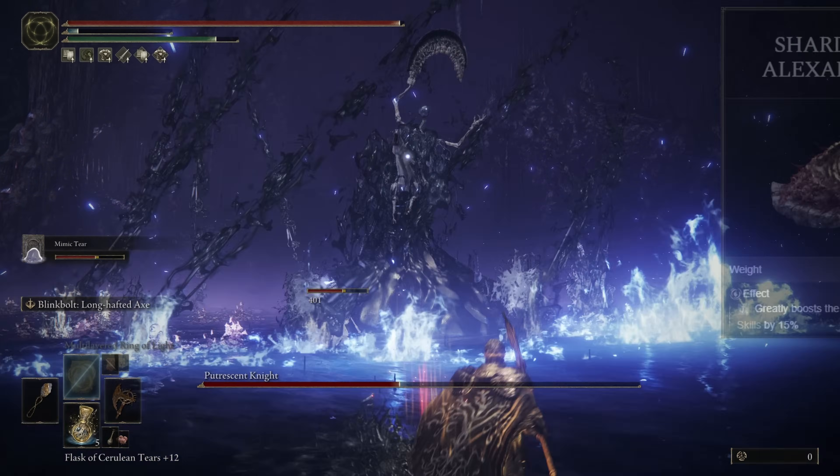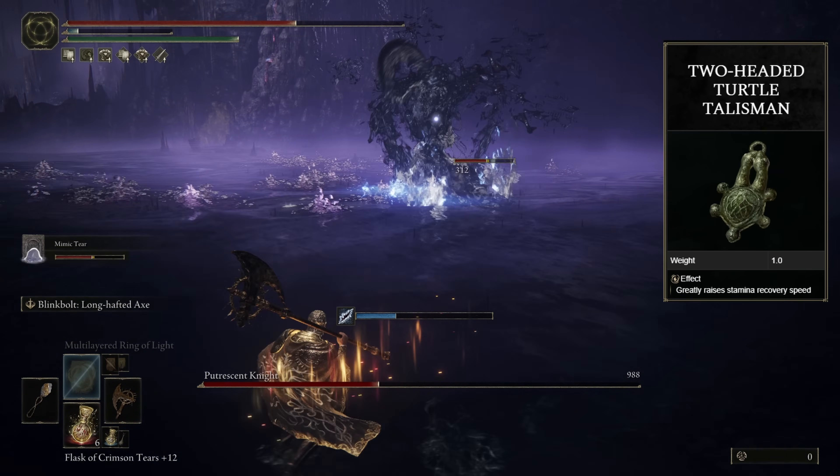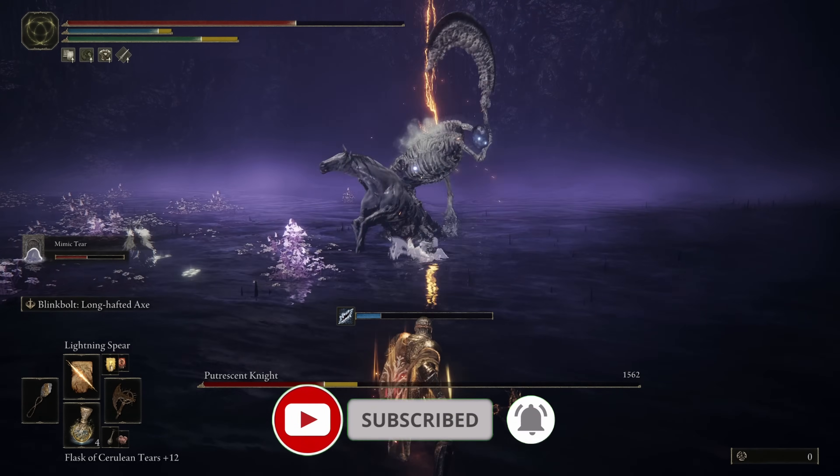And if you're not feeling the Two-Finger Heirloom, you can always swap this out with the Two-Headed Turtle Talisman, just in case you find yourself running out of steam mid-fight. Do me a big favor — if you're enjoying this video, think about hitting that like button for me. It helps me out a lot.